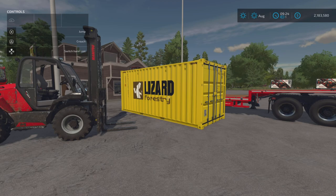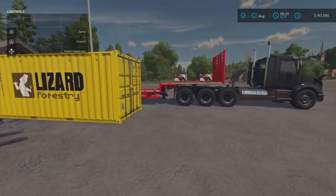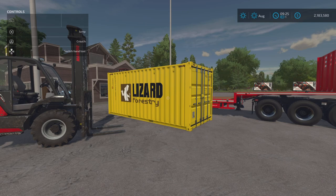Welcome everybody, Farm Sim Snowy here. The platinum expansion is out and we are on the new map Silver Run Forest. We've got some of the new equipment that comes with that pack ready to go. We are mainly interested in this container in front of us, because this will auto load logs on console - yes, on console. It's not 100% auto load in that you can't just pull up against the logs and click a button like with pallets, but it's a start and it's pretty awesome.